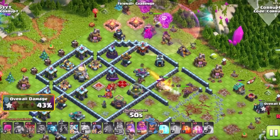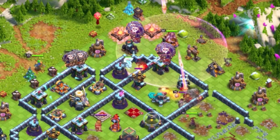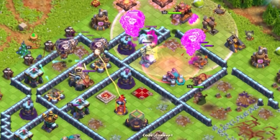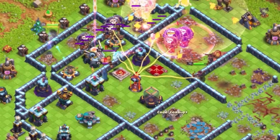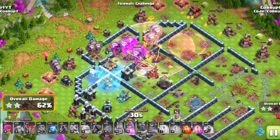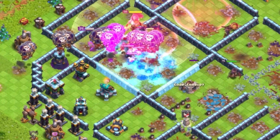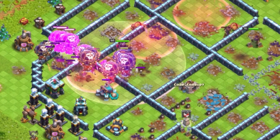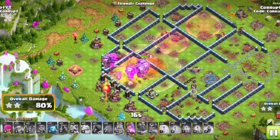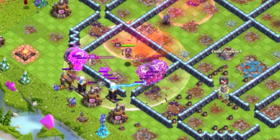We have the Lava Loon. This is using the Rage Gem from the Grand Warden, along with a Lava Hound with a couple groups of Balloons, followed by an Ice Hound and a couple more groups of Balloons. You could send in the Royal Champion to provide support. Use an early Grand Warden ability to protect Headhunters as they deal with any enemy Heroes, while also using Freeze Spells over Splash Buildings or Air Defenses, and Haste Spells to move through. The Rage Gem gets a lot of value as the Grand Warden helps the Balloons deal massive damage and even attacks faster himself.